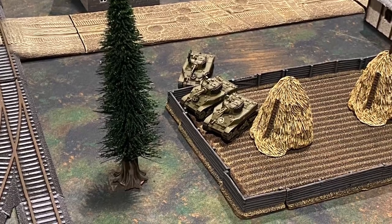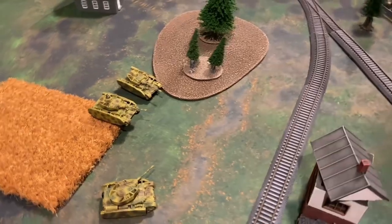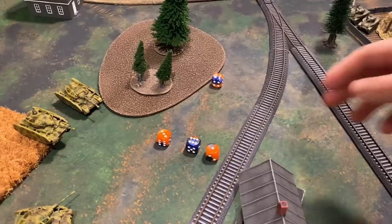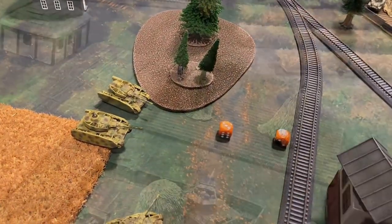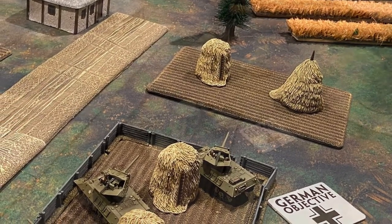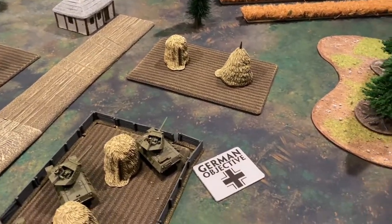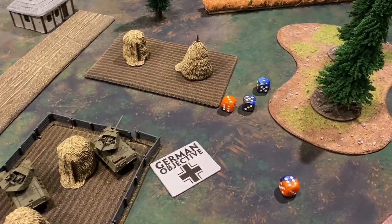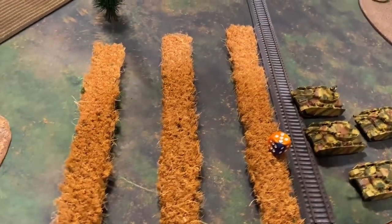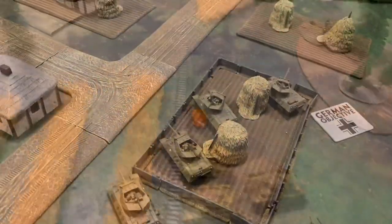The Stuarts attempt to shoot the Panzer IVs — needing sixes at range with stabilizers — and actually strike one twice, but with armor of seven the shots have no impact. On the American right flank, two M10s fire and connect on a six, but the long-range plus-one to armor equals the anti-tank, and a three-up bail-out roll fails. The other two M10s fire at the 88s — one hit, gun save successful.